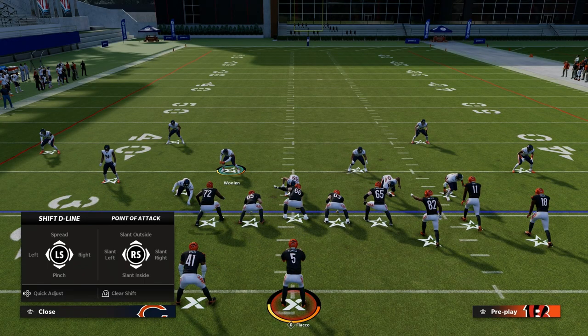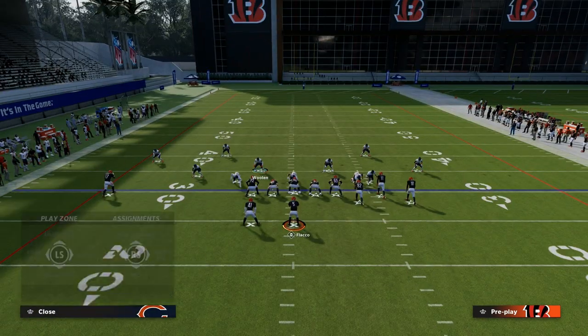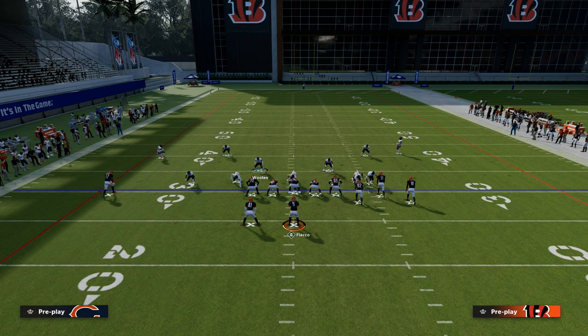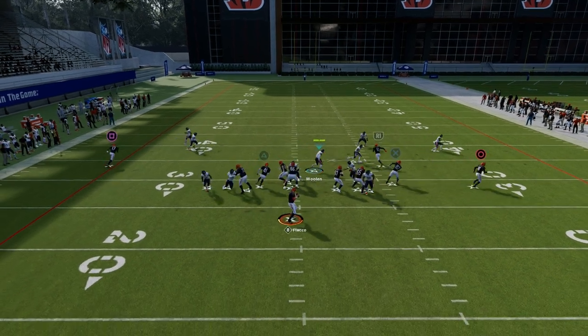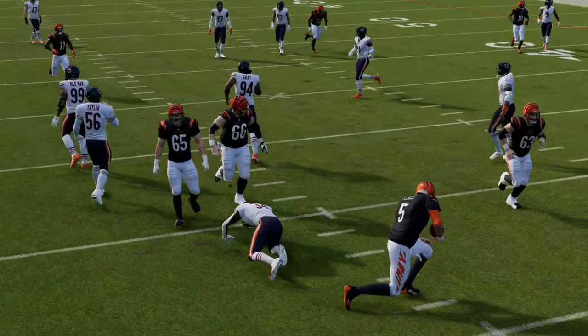What you're going to notice is you get pretty reliable edge pressure off that left side of the screen. Now the other thing that is going to happen is, typically depending on the route combo — sometimes they bump into each other this year — you should get pretty decent pressure off of the right side as well. You can see that nice little loop pressure off the right side of the screen.